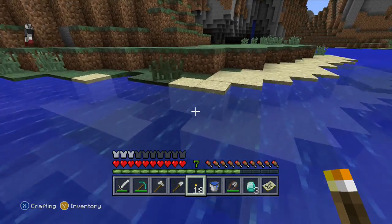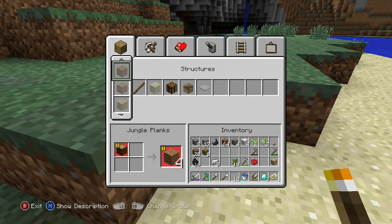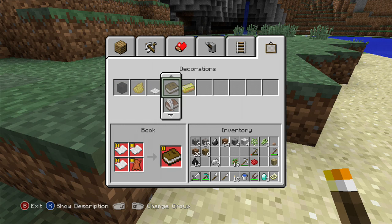You make paper just like right here, and you can also make books — just books. Okay, some paper.